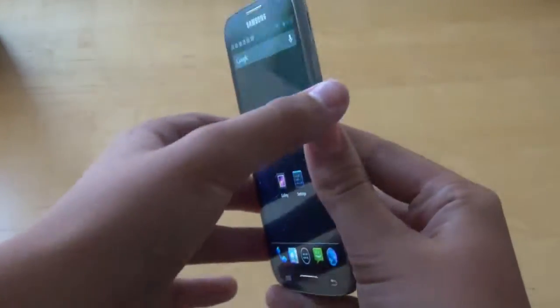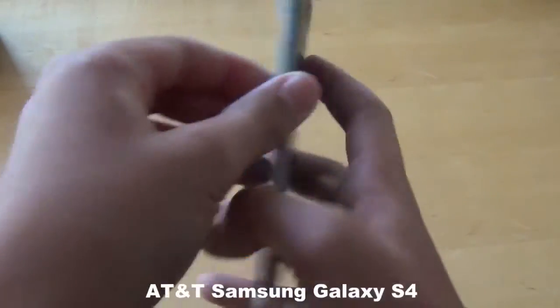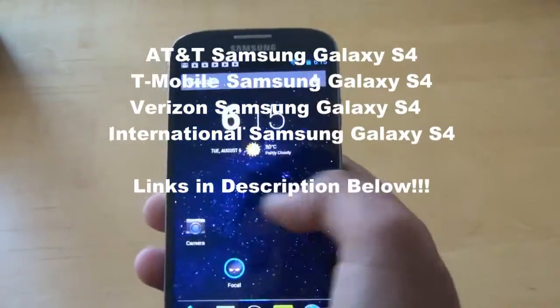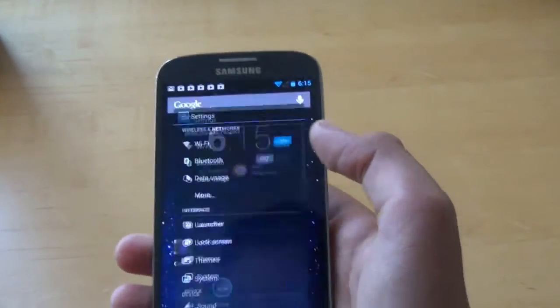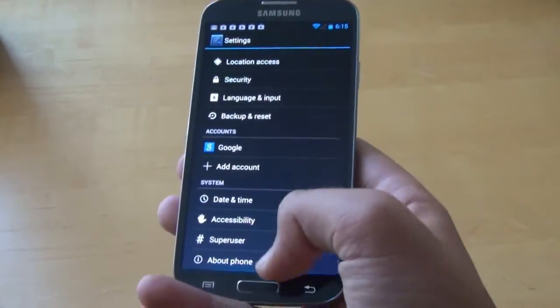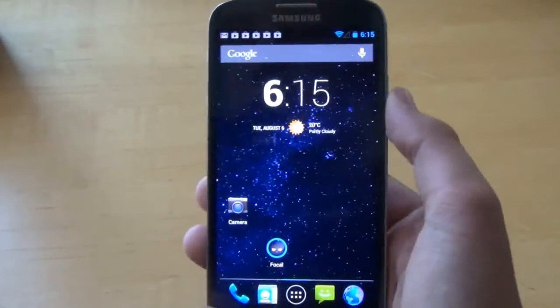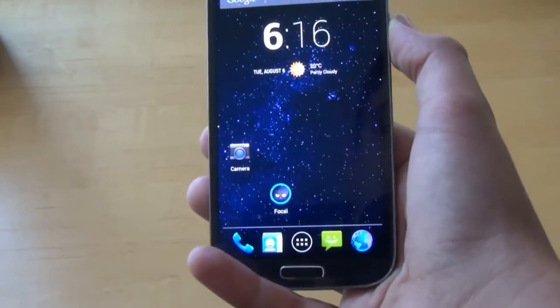I'll have the links down below for the ROM. This supports the AT&T Galaxy S4, the Verizon Galaxy S4, and the International S4s. If you're on Sprint, I'm really sorry. And if you're on T-Mobile, what you want to do is flash the AT&T ROM and make sure to install a T-Mobile kernel after that. I'll have the links down below for the ROMs and the GApps. Thanks for watching, and please subscribe.